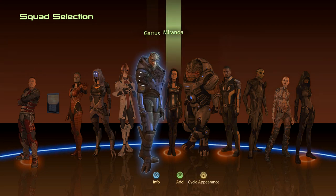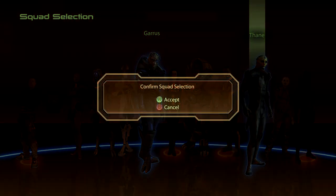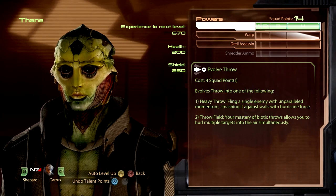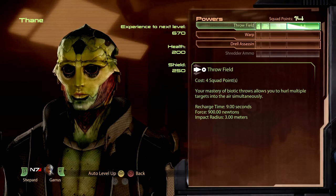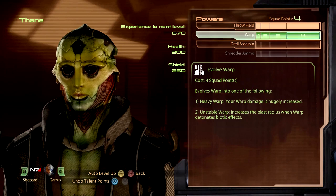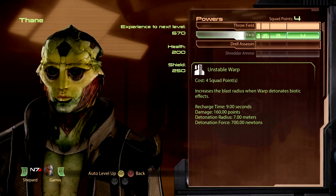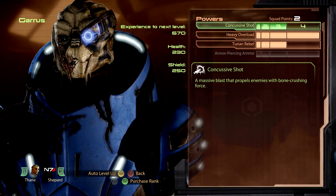We're going to take Garrus, and at the Citadel we can actually do two loyalty quests — for Garrus and for Thane — so we'll take both of them. We'll level up his throw field. With Thane, we're going to give him warp, and we'll go with unstable warp for more AOE-type ability. We'll also put some points in Drell Assassin.